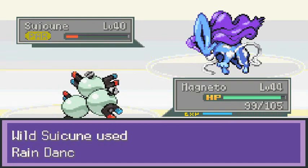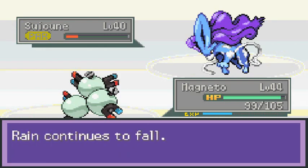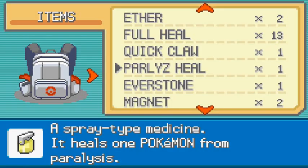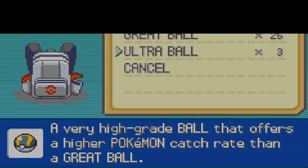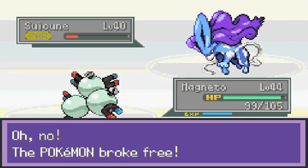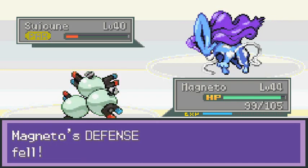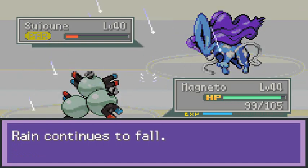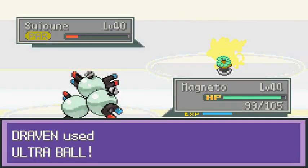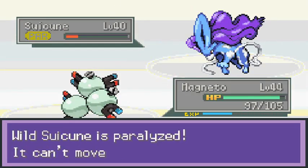That nearly makes it faint — it's probably around 20 HP now. Start throwing Ultra Balls! What really frustrates me is there aren't enough Ultra Balls — I think you can only buy them at Blackthorn City. Come on ball — and here comes another Leer attack. There go all three Ultra Balls so let's switch to Great Balls.